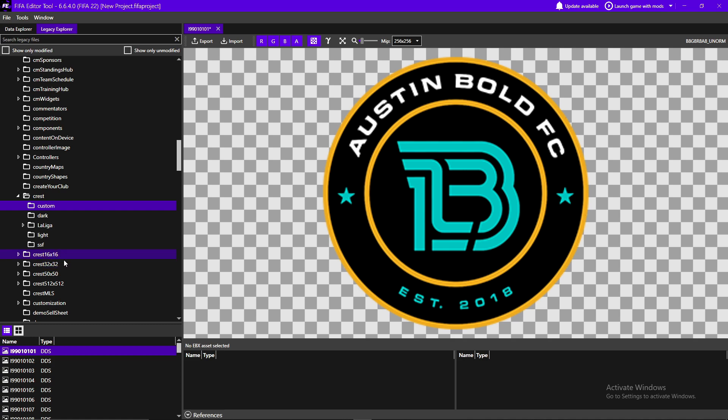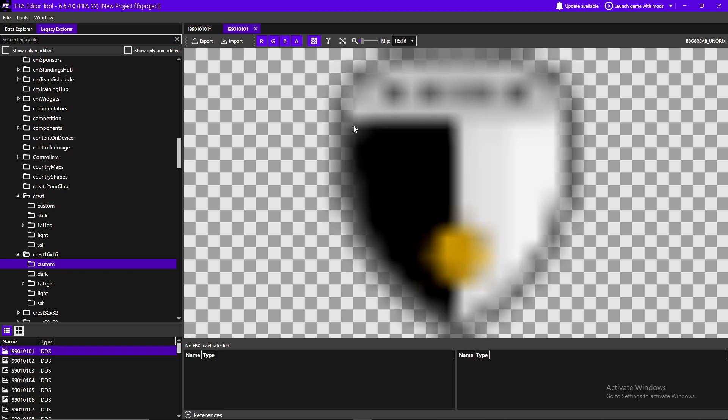That's not the only thing you have to change — you also have to change the versions labeled Crest 16 by 16, 32 by 32, and 50 by 50. The 512 by 512 does not pertain to default teams or Create-a-Club crests; that's for something else, so don't worry about it. Going to the 16 by 16 version, select the same ID that you changed for the regular crest — in this case it's 99010101 — and you'll see that's a 16 by 16 entry.